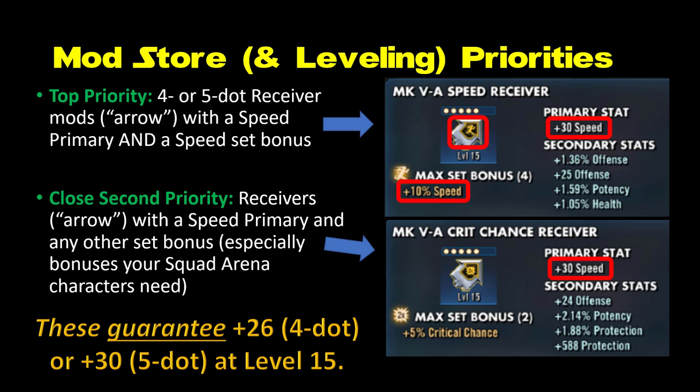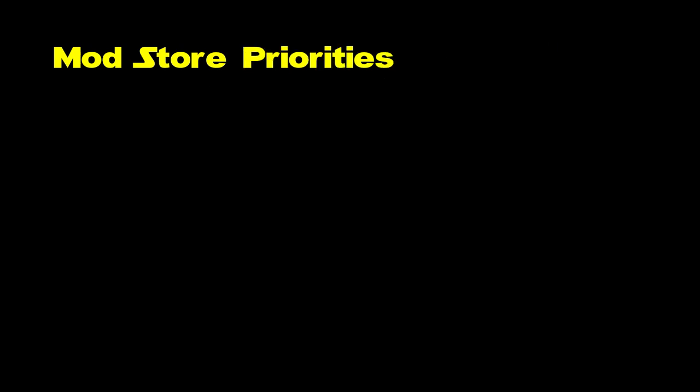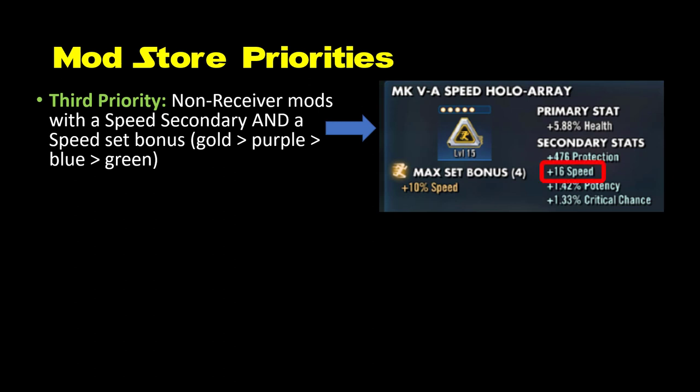The top right arrow receiver slot is not the only slot — you have five other slots. The bad news is you cannot get a speed primary in those other five slots. The good news is you can get a speed secondary. You want to see speed in the secondary stats for all of your other five slots — the triangle, the circle, the square, the cross — all of those. You want to see speed in that secondary stat listing before you buy it. Only buy mods that have speed in the secondary slot to begin with, except for the receiver, which you want in the primary slot.